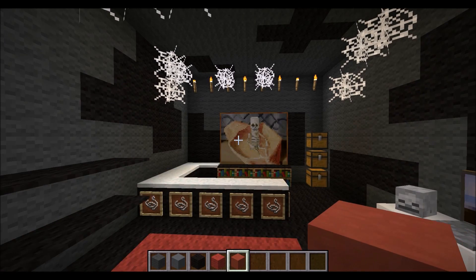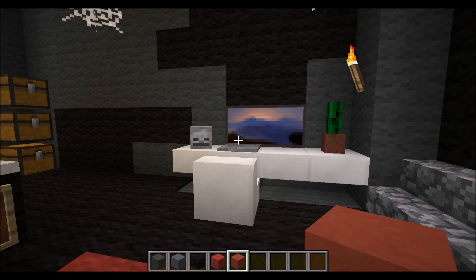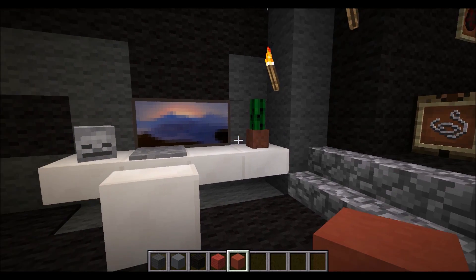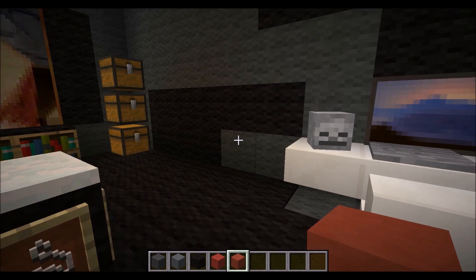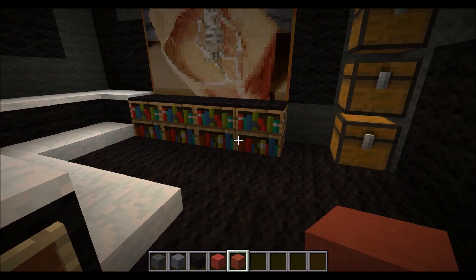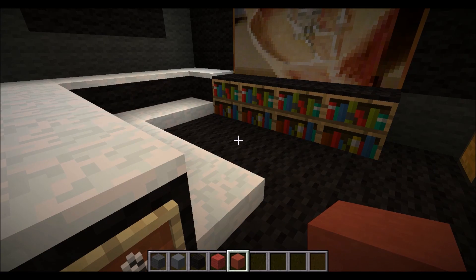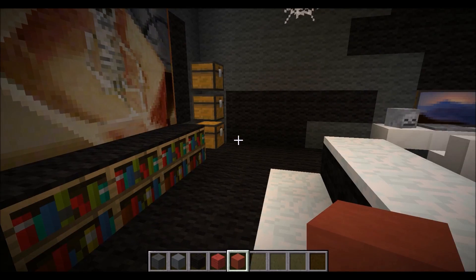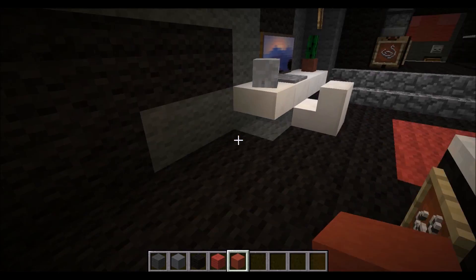The whole thing has a skeleton theme — I've got a skeleton on the big TV over there, because spiders spawn as spider jockeys with skeletons on top. The cacti are there because you can do a trap: spiders can't fit through a one-block gap, so if you have a spawner and put cacti down it can damage and kill them. And here is the little sofa area with DVDs and the telly. I don't think I've put anything in those chests.